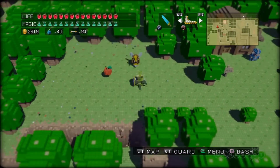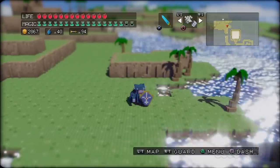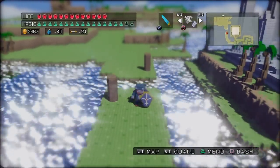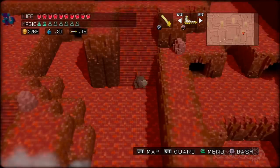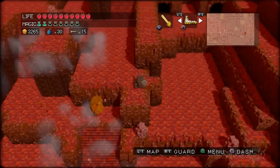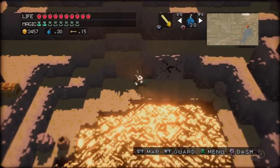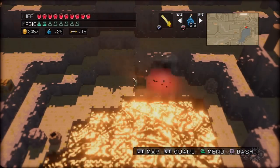3D Dot Game Heroes is played from an overhead perspective, just like the adventures of a certain green-clad elf, and the overworld stretches far off in every direction. There's always a flashing red dot on the map pointing you towards your next destination, but there are so many treasures off the beaten path that it's easy to get lost exploring for hours. The amount of side quests is staggering, and if you want to partake in every optional activity, a little bit overwhelming.